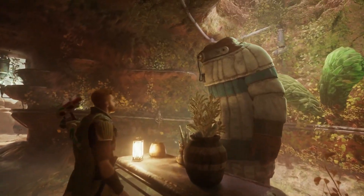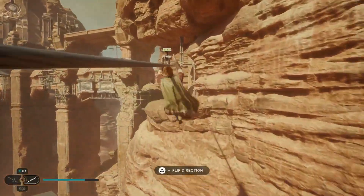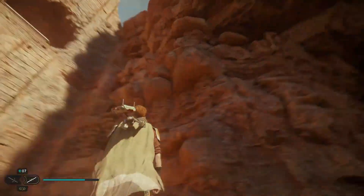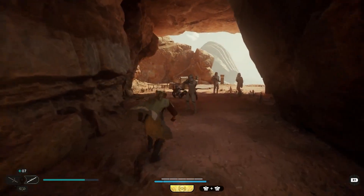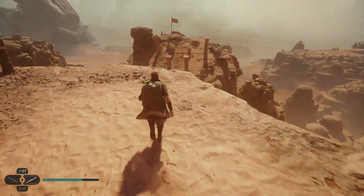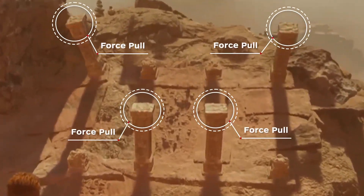Once you meet Peely the gardener, you're close to the solution. Ride the next zipline, jump on the Column of Air, and clear out the nearby stormtroopers before looking out from the cliff. You should get a prompt to observe some rocks on an outcropping nearby — this is the solution to the puzzle.